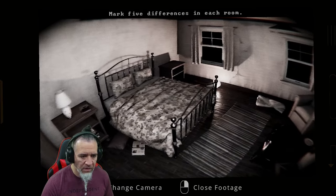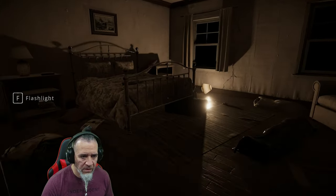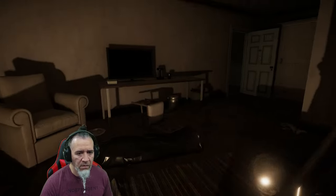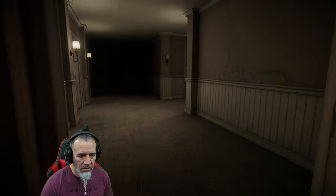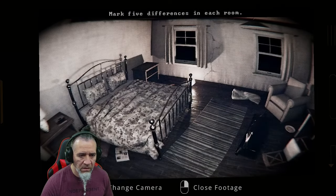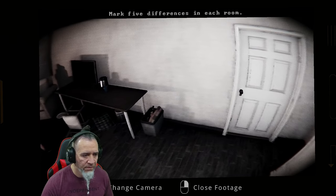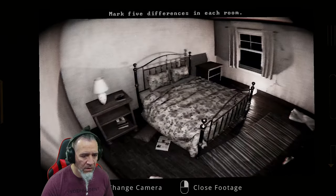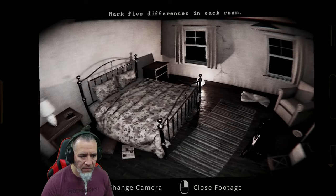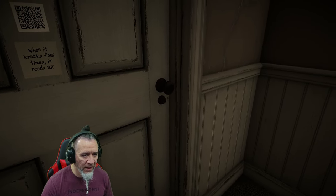There's a blanket, there's a body on the floor. I gotta go in and out really fast. Shoot — I gotta get out! Did I get it? Oh, here's another camera that wasn't here before. I can see the food on the floor, that's why I marked it. When it knocks four times, it needs air.